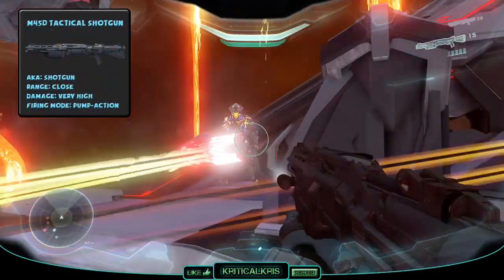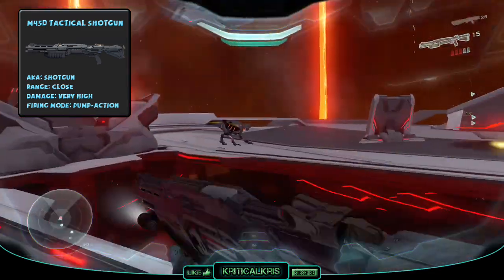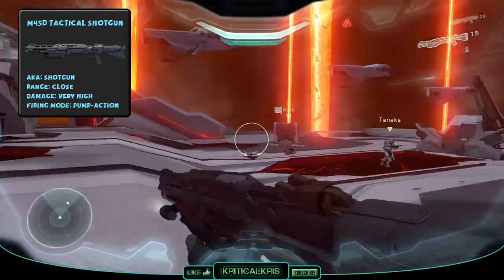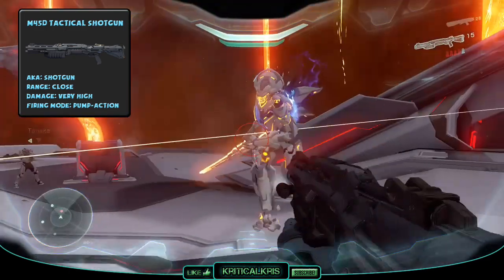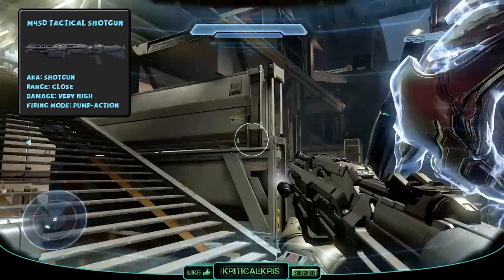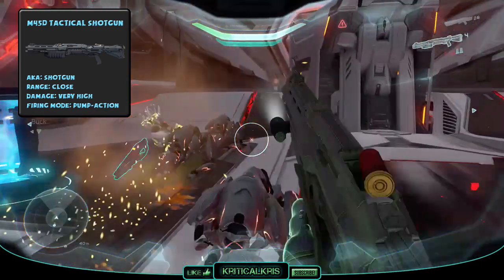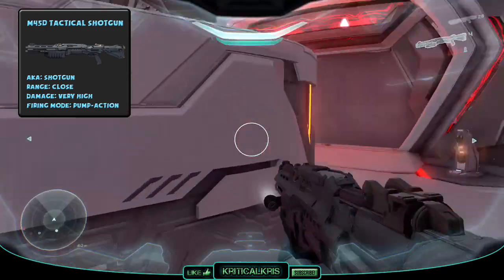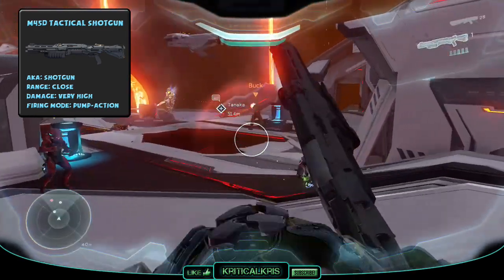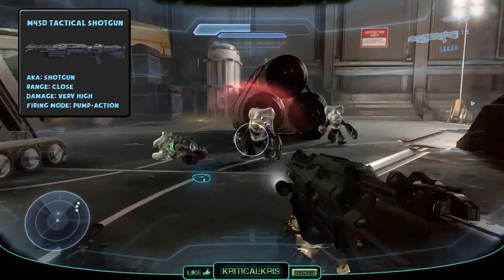The M45D Tactical Shotgun is another UNSC weapon and it's an upgraded version of the M45 and M90 models from previous Halo games. It's a pump action shotgun that fires 8 gauge magnum shells and carries a total of 5 rounds at a time, one less than in Halo 4. The M45D can deal lethally high amounts of damage in closer proximities and is capable of taking out enemies in one shot at point blank range, though over long distances the gun becomes much weaker. Its one-shot-kill range is higher than the Promethean Scattershot. It has a low reload time and a pretty large spread, making it almost useless beyond close range.